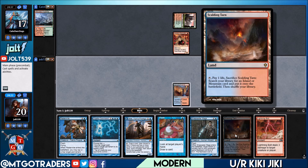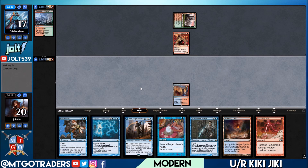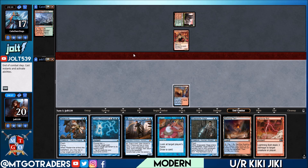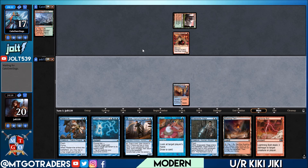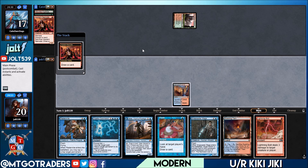Let's go and get down the Spire Bluff Canal. We'll be able to get that down, get Jace next turn. Shocking, cracking the Scalding Tarn, getting that down. At this point, we'll just leave up Peek right now. We'll be online for Lightning Bolt so if they have some sort of crazy opening hand, we can go from there.